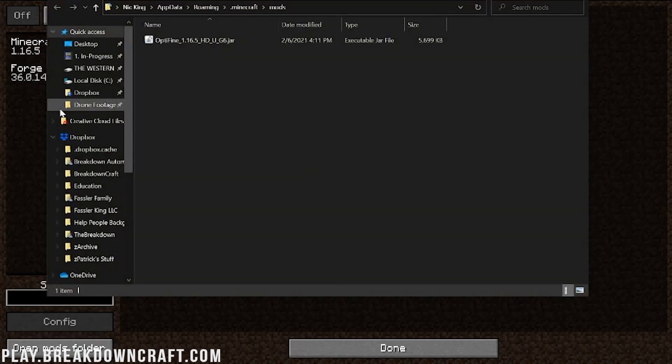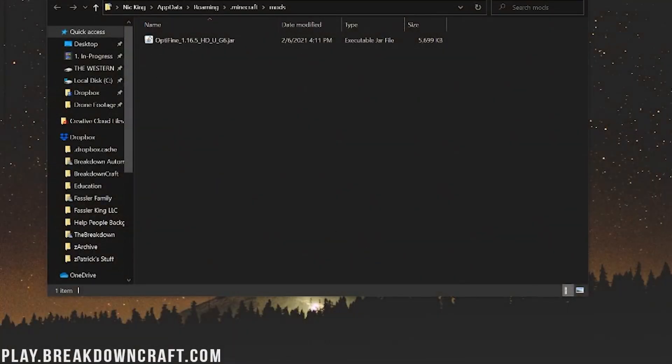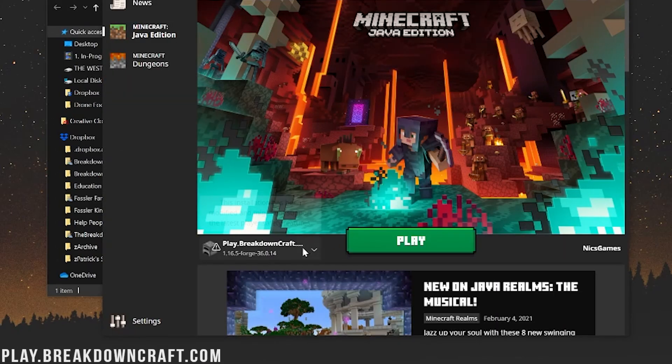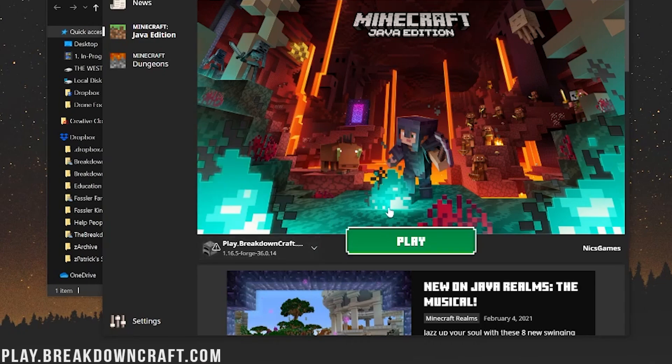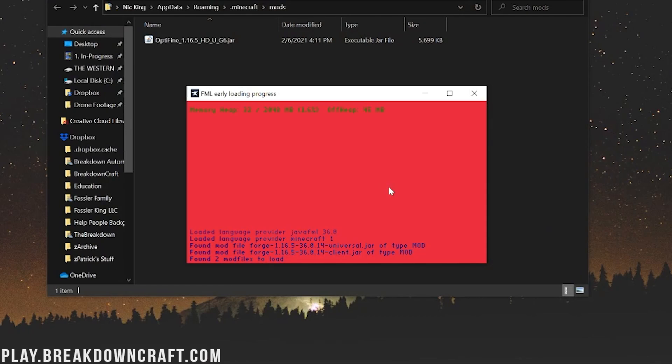Optifine is in the mods folder but not yet active in Minecraft. Click Done, then Quit Game. Open the Minecraft launcher again — your profile is already set up, just select it, make sure it shows 1.16.5-forge, and click Play. Minecraft will now open with Optifine installed.